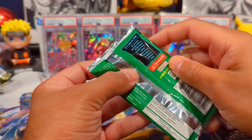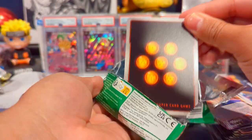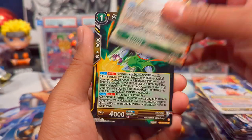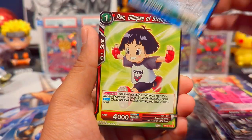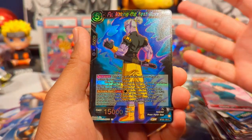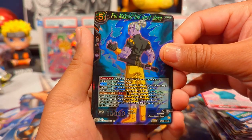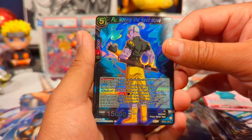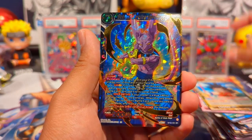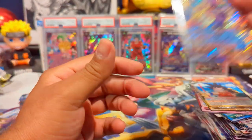It's insane — Bandai, if you're listening, you have multiple fan bases: people who play, people who collect, and people who invest. You can't have a set come out and not even a month later it's below wholesale price for a booster box. We do have something here — Fu Making the Next Move, Son Goku, and an SR Beerus, which looks pretty cool. I feel like Beerus needs more SPRs though — I haven't seen many Beerus SPRs.